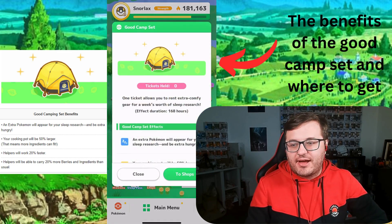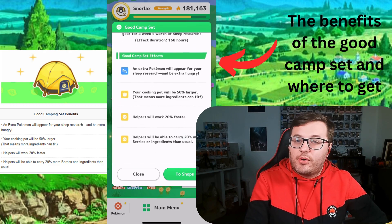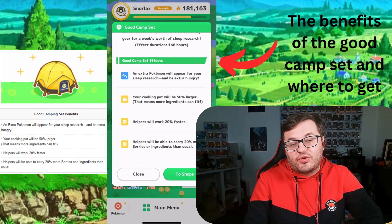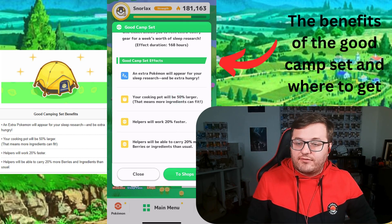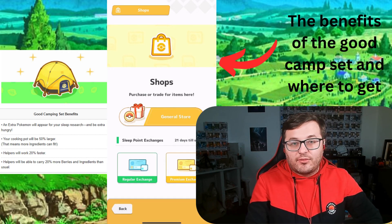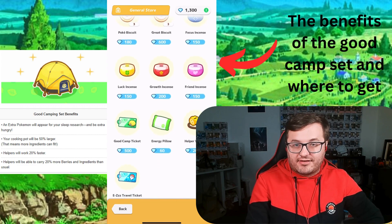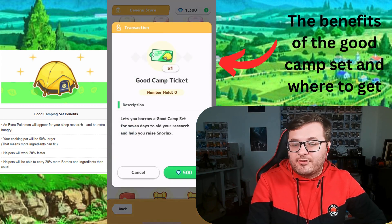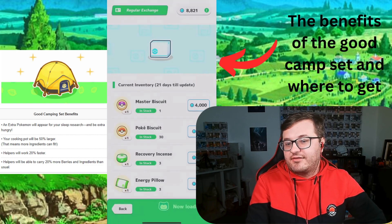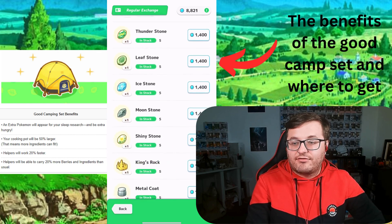For the final tip: the Good Camp Set. It offers a lot of benefits for only 500 diamonds, and it's a reward that even free-to-play trainers can get. The set gives you an extra Pokémon per sleep research that will also be extra hungry, your cooking pot will hold 50 more ingredients, and your helpers will work 20% faster and carry 20 more berries and ingredients. All these benefits for a week for 500 diamonds is a great bargain, and you can purchase this set from the General Store.